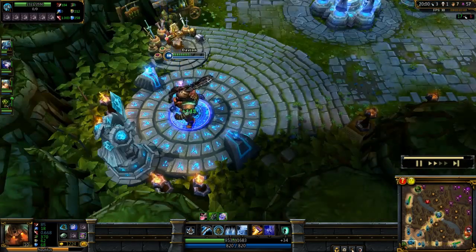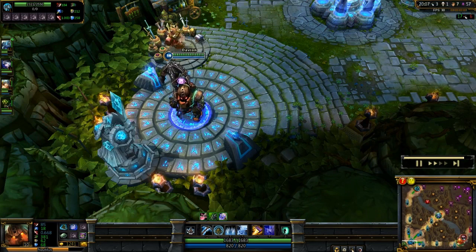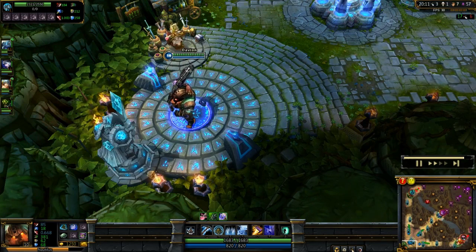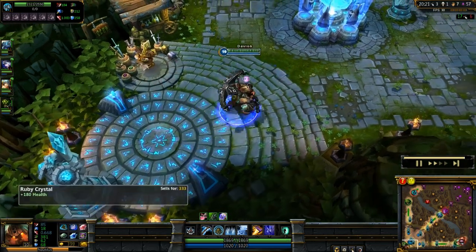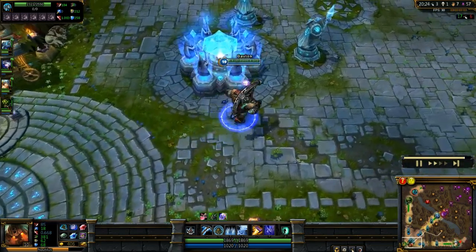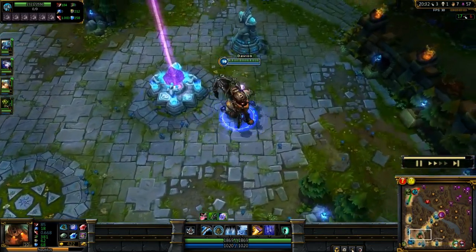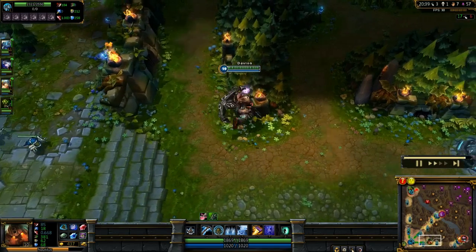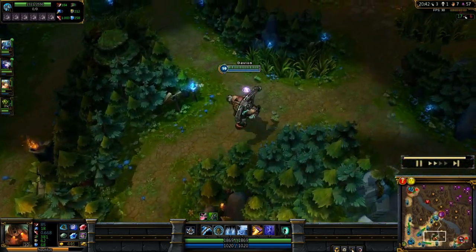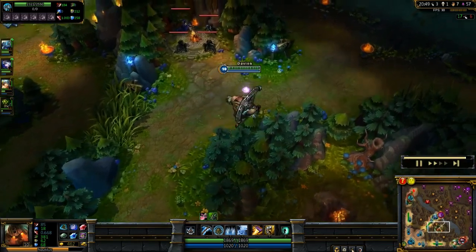Recalling and spending that 1200 gold. Because of the position we're in — we're 17-6 — I can afford to play a bit more offensively. So I'm actually going to go with a Catalyst the Protector, which I would turn into a Rod of Ages. If the scores were more even I'd be going for a Randuin's Omen or Frozen Heart — some very good items for Nautilus. I will go into more build specifics in a different video when I'm more comfortable with the champion.